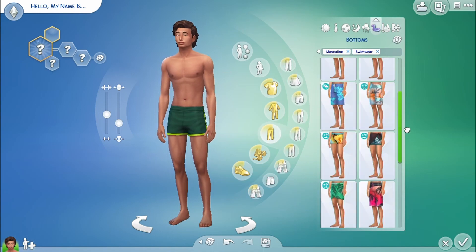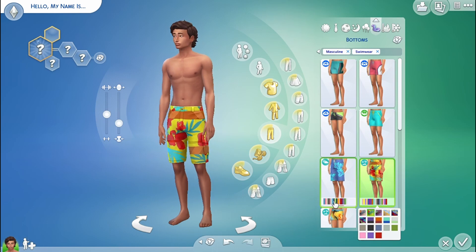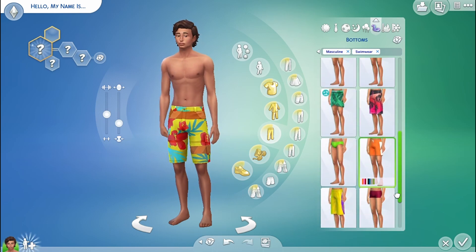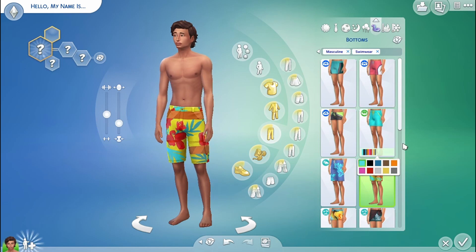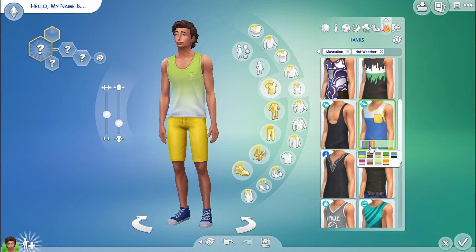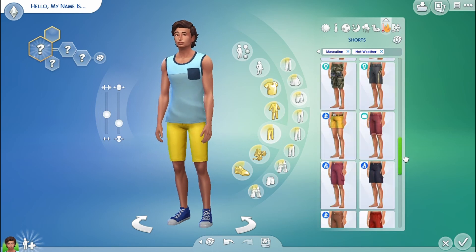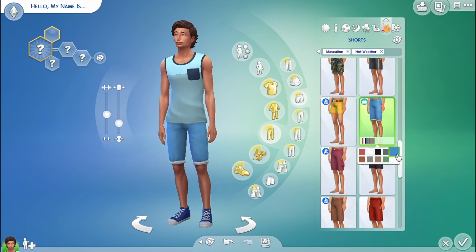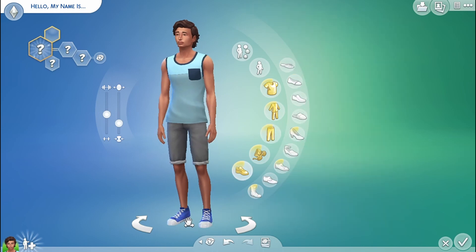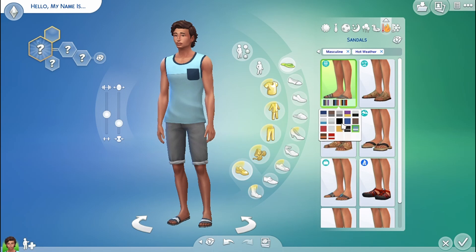For his swimwear I just went with basic trunks with patterns, since like I mentioned he's laid-back with a taste of style — so patterns equal style. Hot weather's not that hard; I just had a problem with the shorts. I wasn't liking any of them. I'm not a big fan of the roll-up short situation that I ended up going for, but that's what I went with since I didn't really like any of the other stuff.